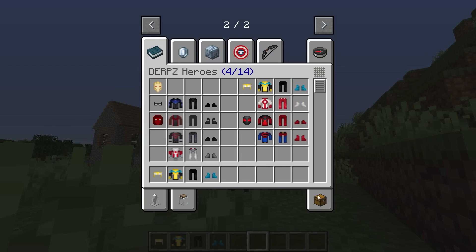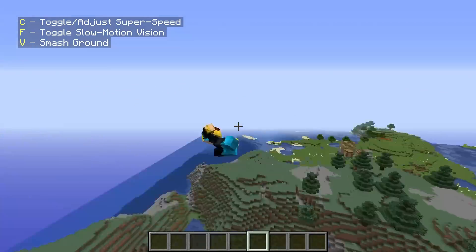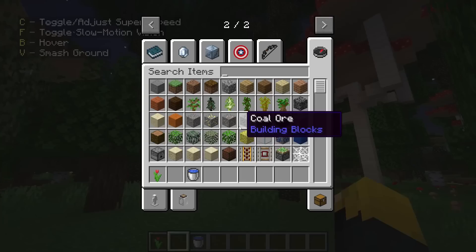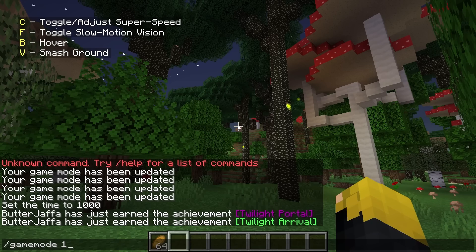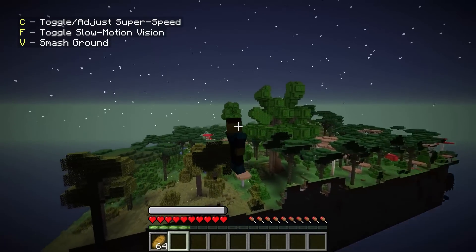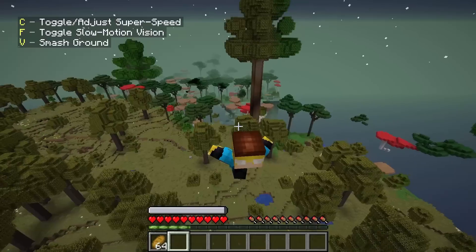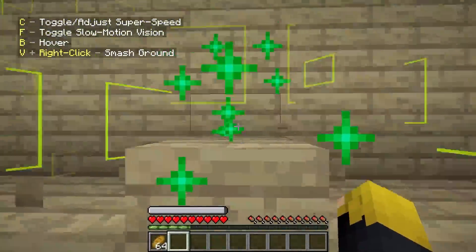Now let's grab the Invincible armor and dive into the Twilight Forest just for a little bit and see just how powerful we are with this flight, super strength, and everything. I'm sure we could beat the Twilight Forest in like 10 minutes. Chuck the diamond in - there we go, jump through - fly through. And here we are within the Twilight Forest. Let's grab a stack of bread. Now that we're here, let's go hunting for what we need. Oh, that's right - the Twilight Forest in this stage isn't very optimized. Speak of the devil - I don't really need to fast travel. Let's fly up to the top and go inside.